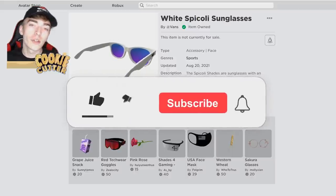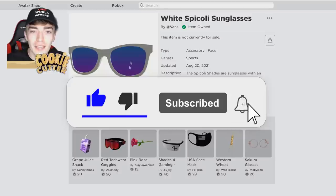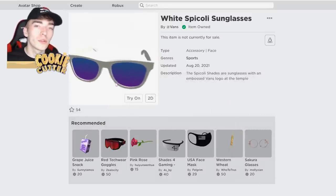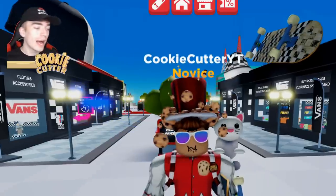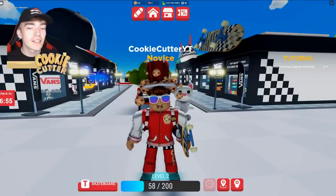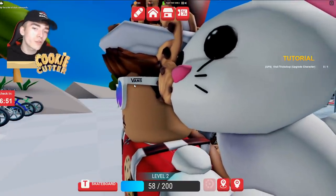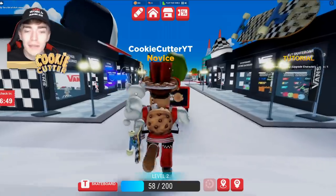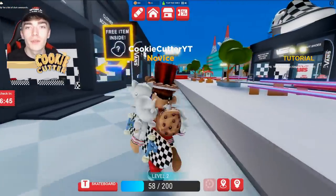Simply walk up to it and press E and you will claim yourself these completely free Vans glasses. These are the glasses you can get for free. They're pretty cool - it says Vans on the side and it's got like this blue to purple gradient on it. This is what it looks like in the game. They're pretty cool and considering they're free, it's actually really awesome. So if you want some cool designer drip, definitely be sure to log in every day and claim those free items.